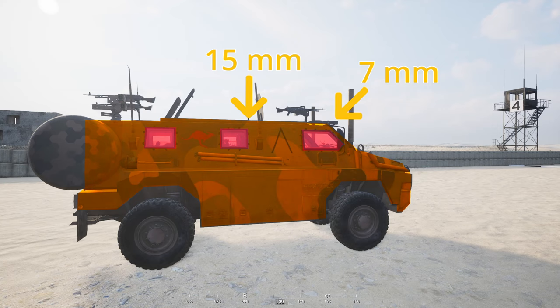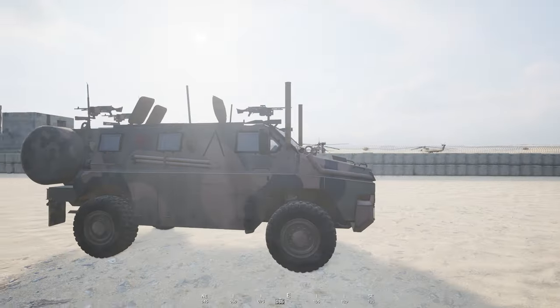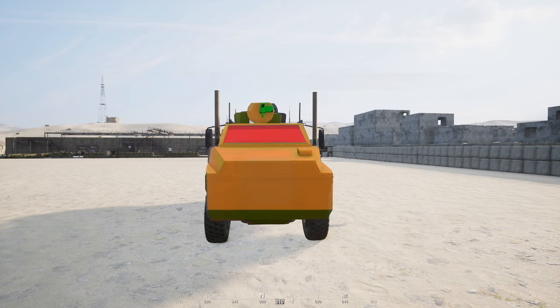Here you can see the mod's armor values superimposed on the Jensen's model. Changing over to the front, we can choose to engage the red-rated windows again. On the RWS version, the gunner is to the right, and shooting him will make the vehicle unable to defend itself. The front portion of the PMV is comprised of orange-rated armor. The engine is in the middle front of the PMV, so shooting the orange-rated armor to disable it is a good tactic. The colors were changed to match the Jensen's scheme.